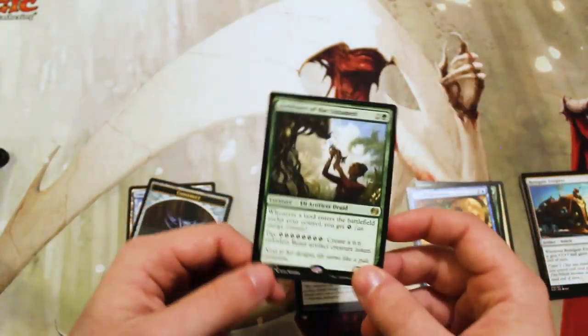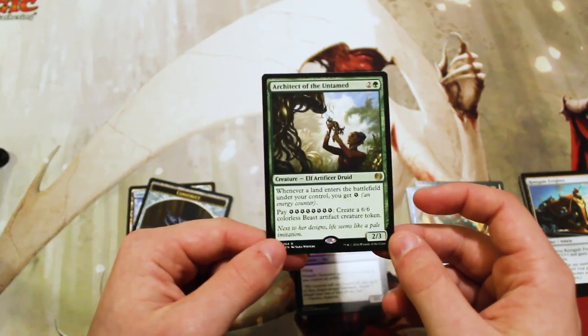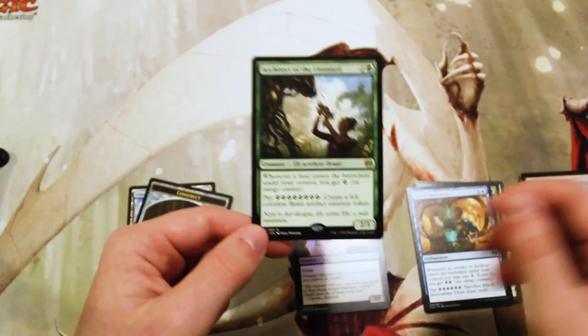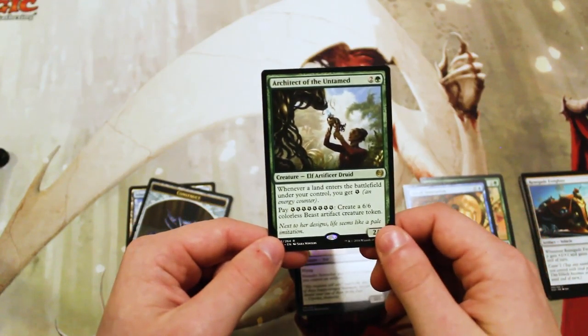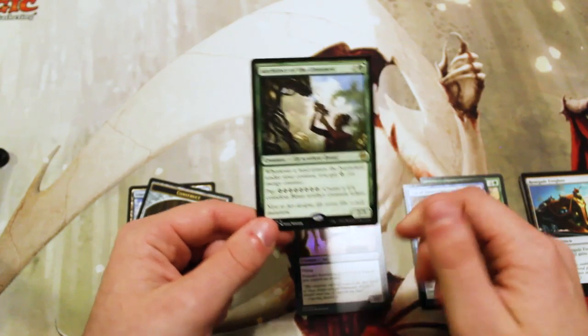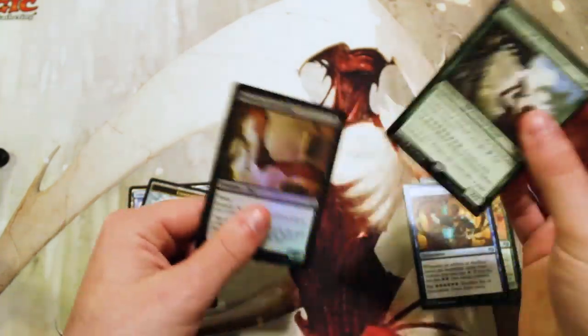So as with most of these newer packs, we see there's really not much value in it. However, I do like the art in this set quite a lot. The artifact theme is fantastic. Obviously we did not get our invention, which is what we were hoping for, but we did get a foil, which is kind of nice.